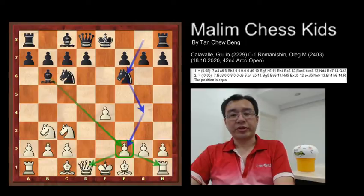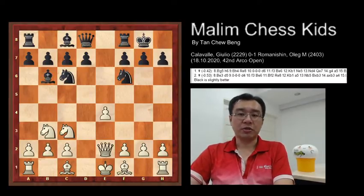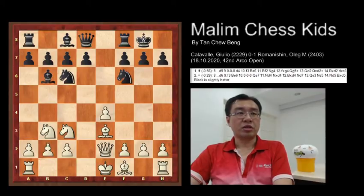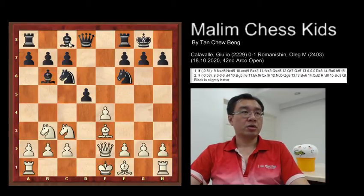Then the game continues: white plays queen to e2, and now the black castles as fast as possible to get the king into a safe position. White plays bishop to e3 to trade off the bishop. Then the black plays d5, bringing the bishop to an active square and moving it out to e6, protecting the pawn and gaining more activity for the black.